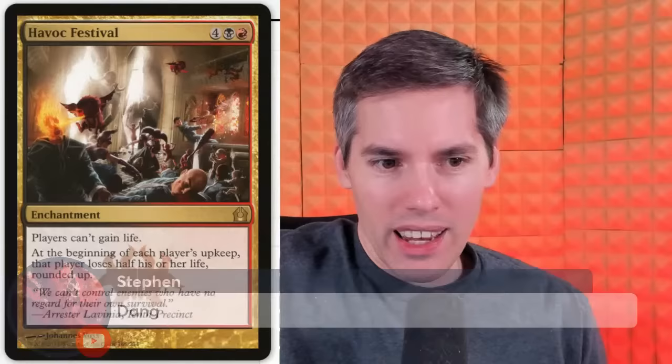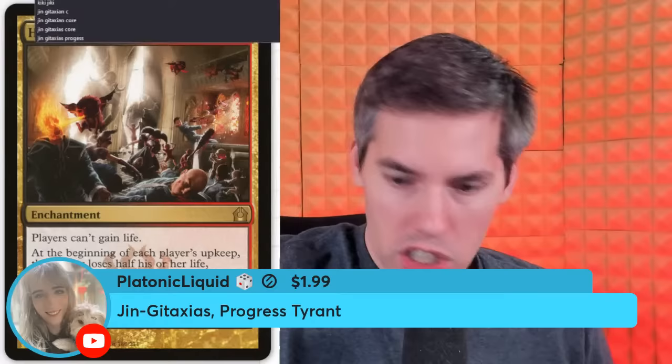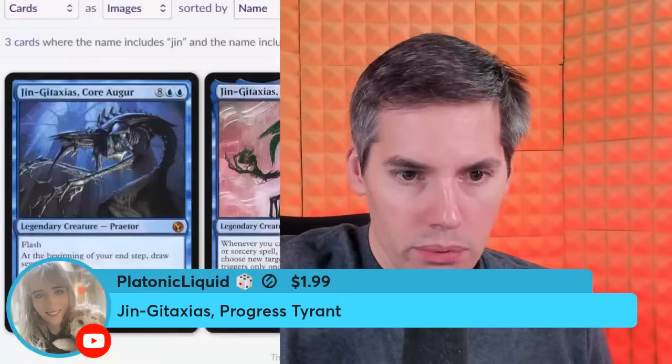Platonic Liquid with Gingataxias — Progress Tyrant. Seven mana for a 5/5 Phyrexian Praetor. Whenever you cast an artifact, instant, or sorcery spell, you copy it — this ability triggers only once each turn. Whenever an opponent casts an artifact, instant, or sorcery spell, counter that spell — this ability also triggers only once each turn. I love these Arayo-like cards. Unban Arayo! Give me Arayo!